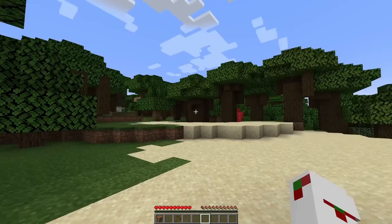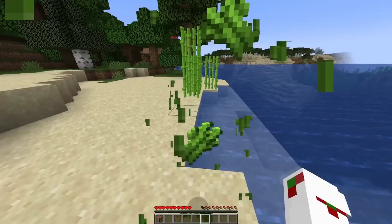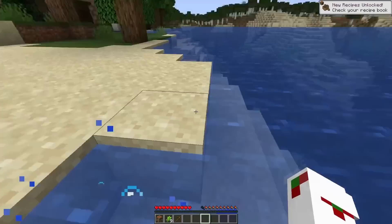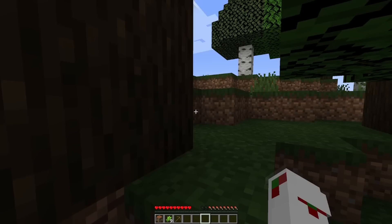That seems to be a birch forest. Oh, I got some goodies down there — let's pick the sugar cane. I know that's not really a priority but while I see it, might as well pick it and bring it with me. Let's just make our way through this forest and see what is on the other side. I think I already see a little bit of an open area.